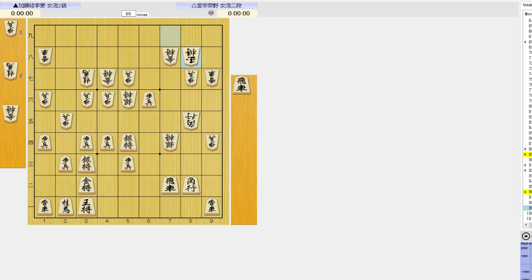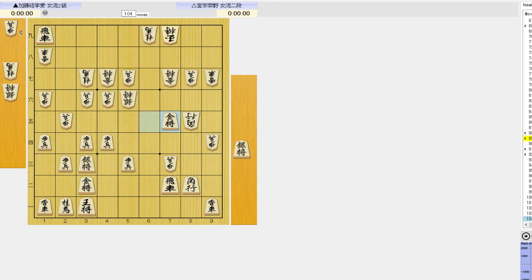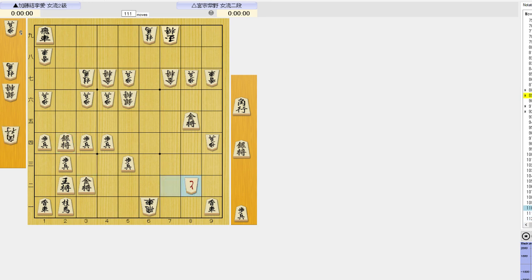He sacked the rook, and black can continue to resist, although this is still kind of better for white. Let's go back. So 6-5 silver. Rook gets sacked and gets two generals, but then she can counter-attack with 7-7 pawn, just returning some of the material for initiative. And white is winning this. Let's go on to the next example.